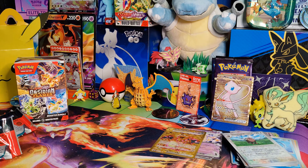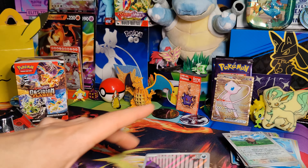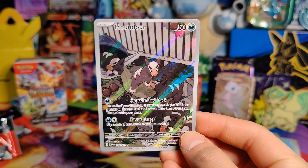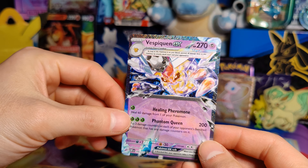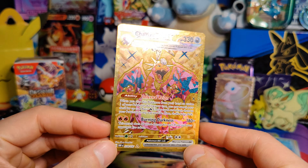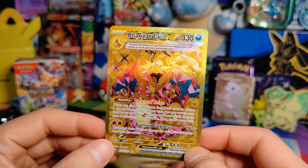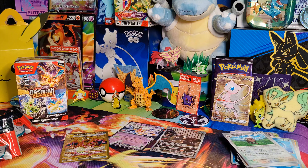This was definitely a very interesting booster bundle — some weird things happened here. We'll start with our only new card: the Houndour Illustration Rare, love that. We got a Vespiquen EX Double Rare, pulled that recently. And another card I pulled recently from Obsidian Flames — the Charizard EX Hyper Rare. This is now my second one, which is absolutely insane. I will definitely take it though. That was the Obsidian Flames Booster Bundle six packs.